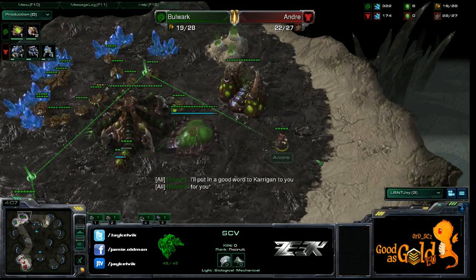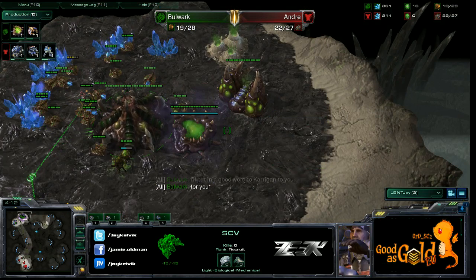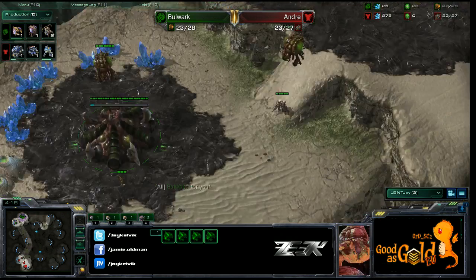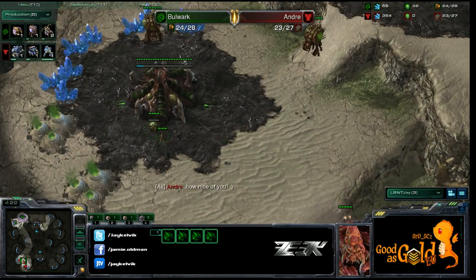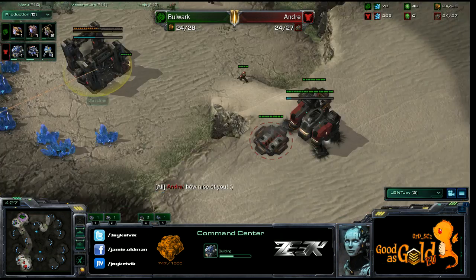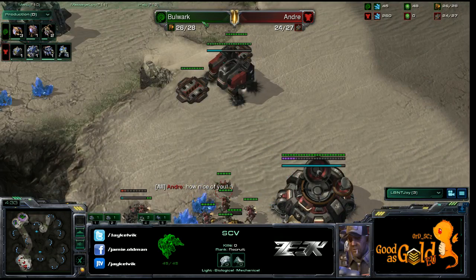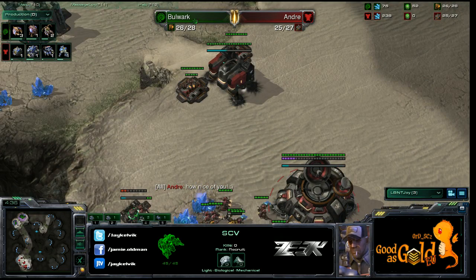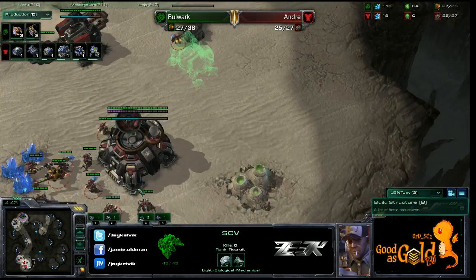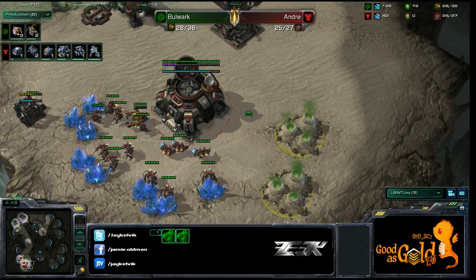Andre getting a good scout, seeing what's going on in Bulwark's base. He is putting down his command center with still no gas, so this could be a big bio force. He's putting down two more barracks — he's definitely going bio, still no gas.